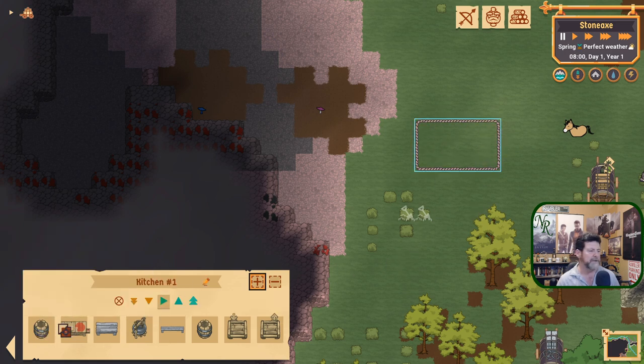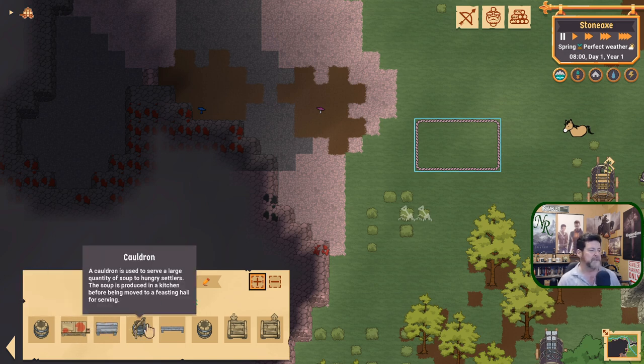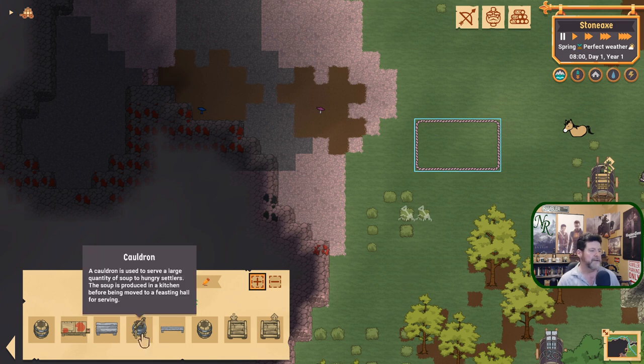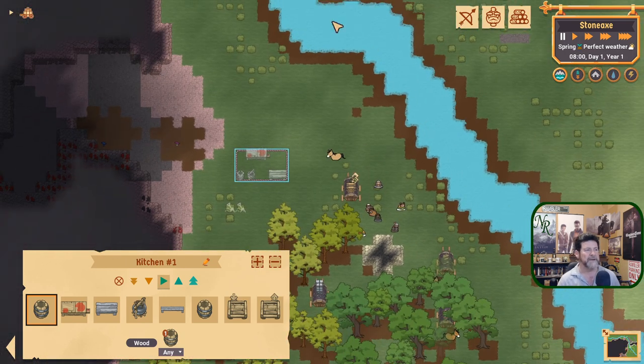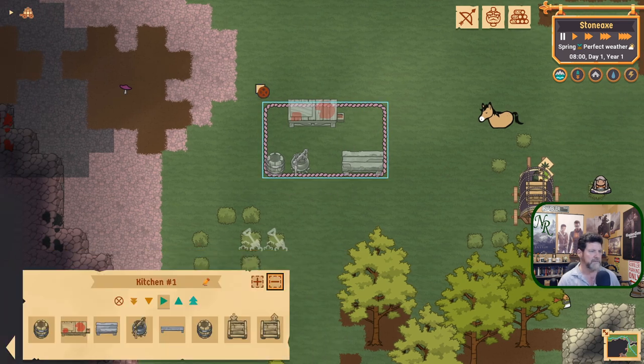The kitchen worktop prepares meals that are cooked in cauldrons and sent to the dining room, which also has a space for a cauldron. Dwarves grab meals, sit at the table, eat, then take the cauldron back to the kitchen. But right now the water barrel is the most important thing — it gets filled up and they'll all come to it to drink if it's closer than the river.